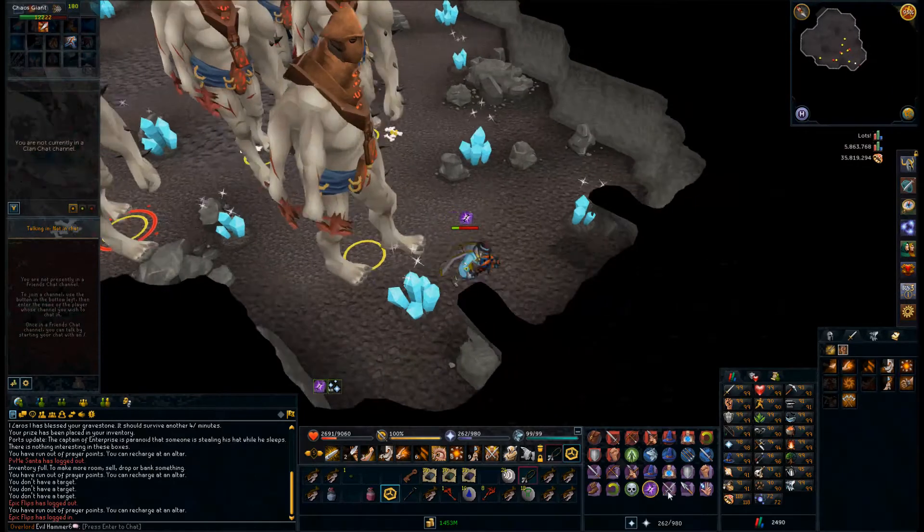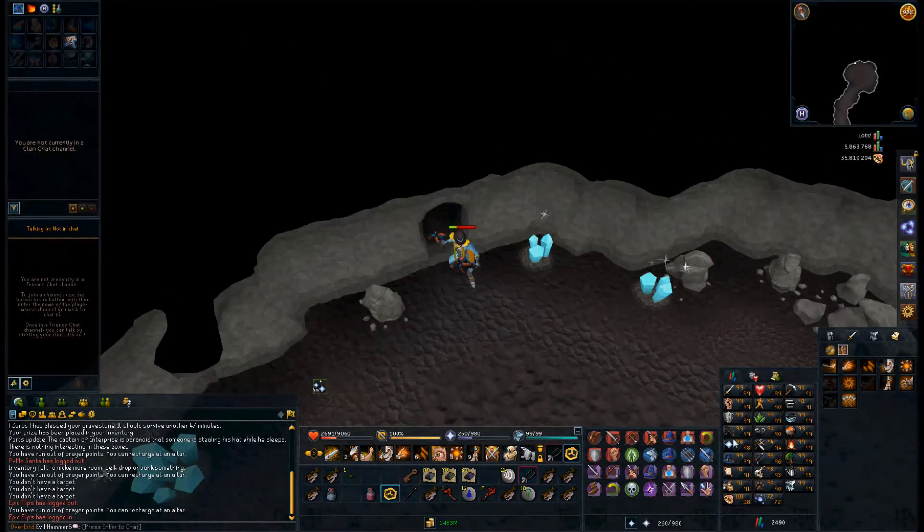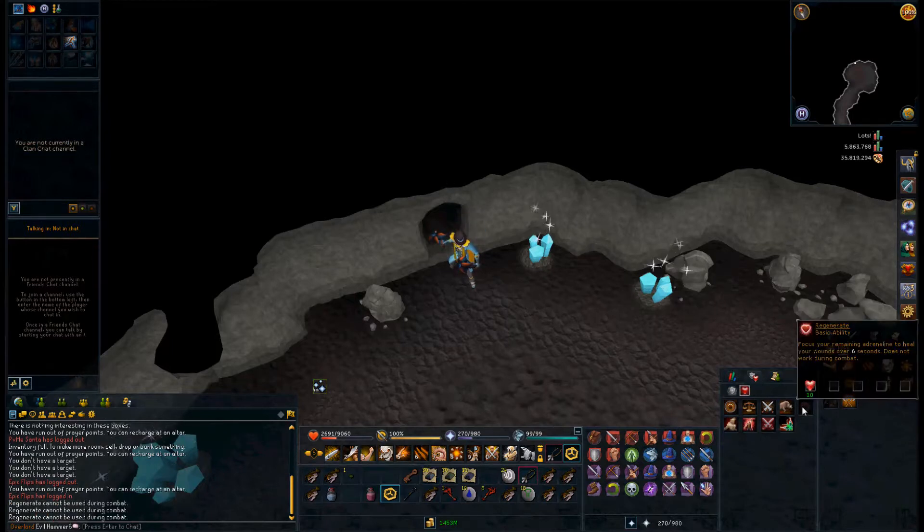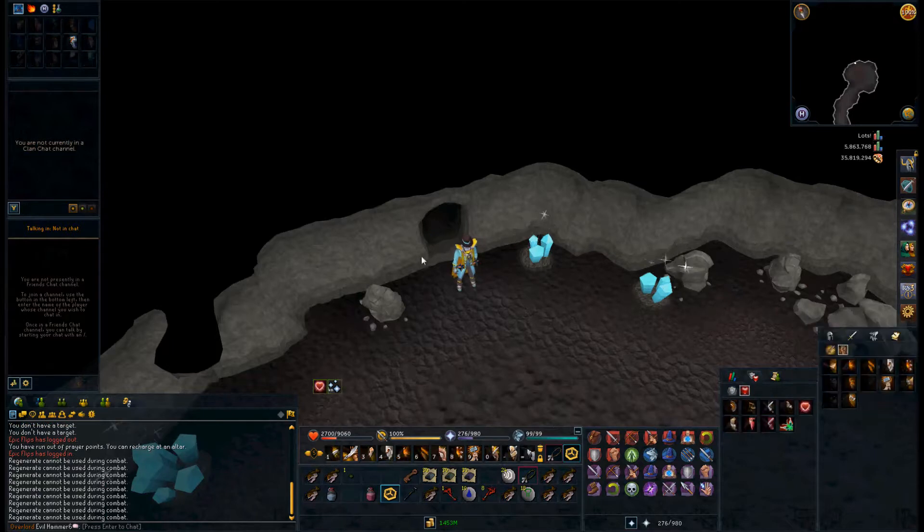I want to show you guys where you should stay. Also, you get 30 rune bars, 30 adamant bars, and 30 mithril bars after completing the quest. All these are a decent chunk of money — it's about 500k. So that's a reward for your time.